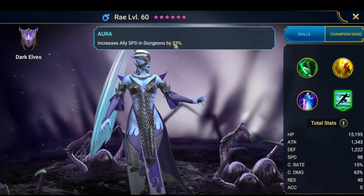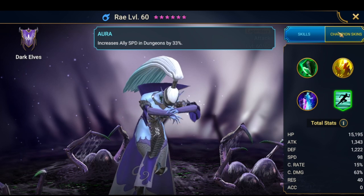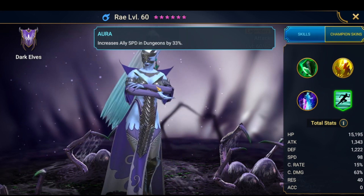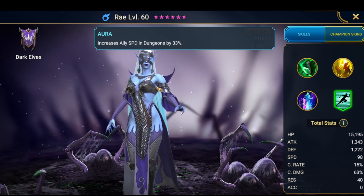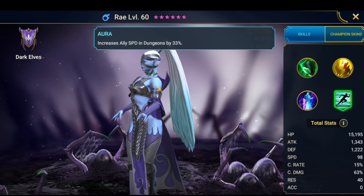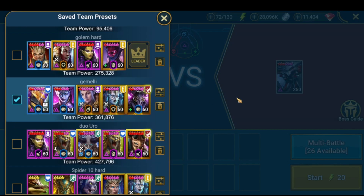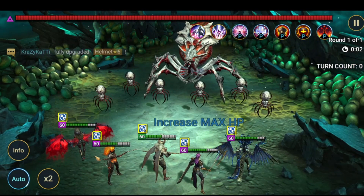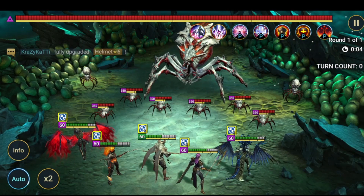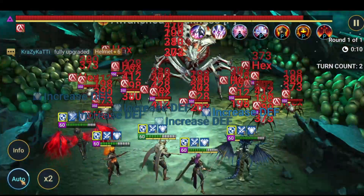The speed aura works on base speed, so if your base is around 100, you get roughly 33 extra speed. That means you could have her at 220 and still go before the boss. That would let you run attack boots or invest in critical damage substats instead of speed.